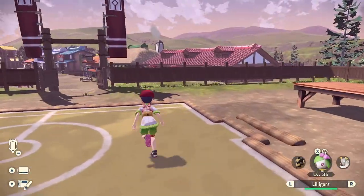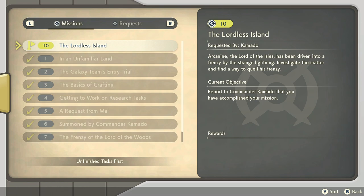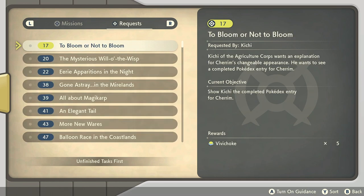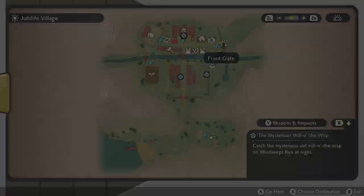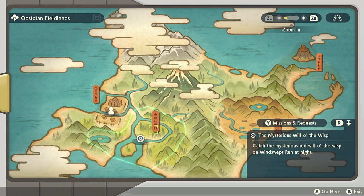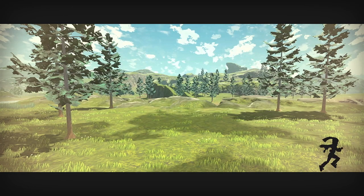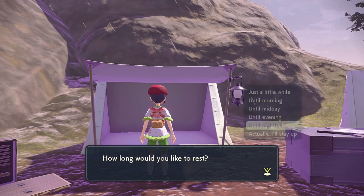Look at this team of brand new Pokémon! Let's check if there are any missions we can complete. We still haven't found a Cherrim yet, so that'll be later. There's one: 'Catch the mysterious Red Will-O-Wisp on Windswept Run at Night.' That mysterious Red Will-O-Wisp makes me think it's not a regular Will-O-Wisp that we can just catch normally.